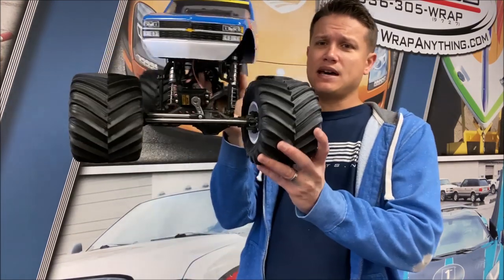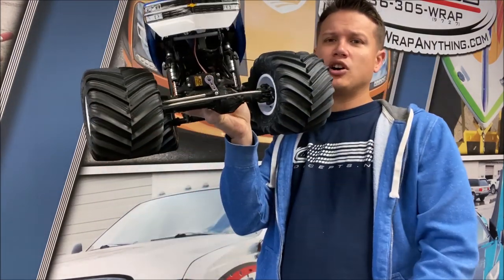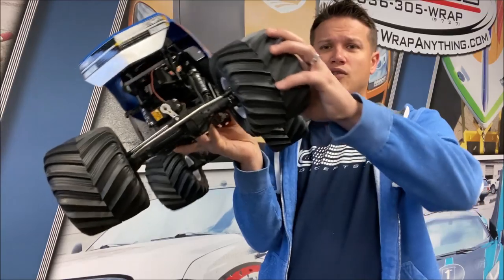One of the most important rules in RC monster truck racing is that you must have your front tires on the face of a ramp when you're hitting a ramp. What I mean by that is these front two tires — if this is the ramp face right here — must be on the ramp and must hit it, otherwise you're going to be assessed a penalty. That means if only one tire goes up the face of a ramp and you go off cockeyed, that means you have technically missed the ramp.